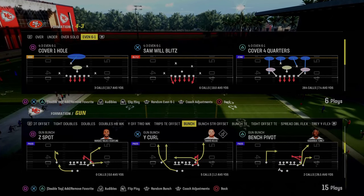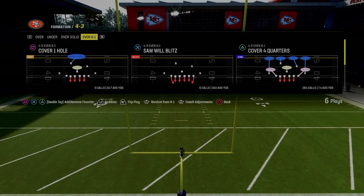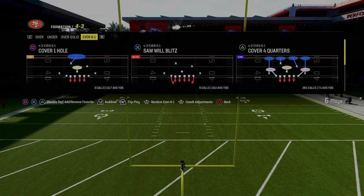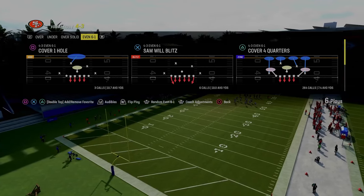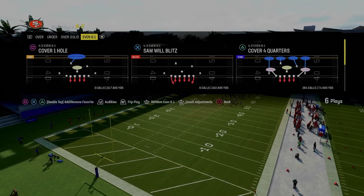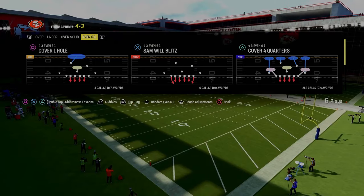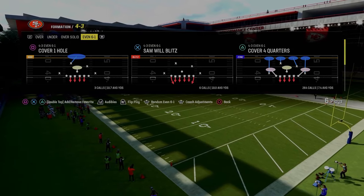Before we get too far into the video, I did want to let you know that I just completely updated and revamped my 4-3 Even 6-1 defensive ebook. If you guys want to get access to that, all you got to do is join the Patreon. It's only $10, and this is probably one of the best ebooks that I've ever released in terms of actually breaking down how to adjust at a really high level.